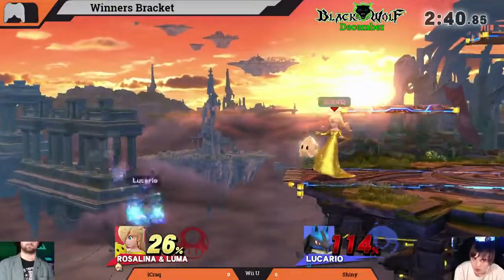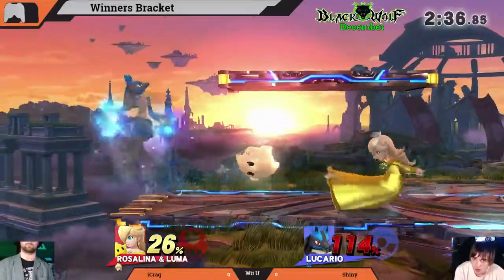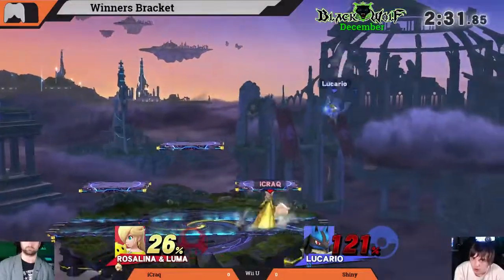Rosalina should maybe be losing Luma once a stock, and he already lost Luma three times that stock — that's definitely something Jake can take advantage of. The Luma callback has a pretty cool hitbox actually. He's been using it when he's off the edge, calling it back to him and disrupting the edge guards from Shiny.